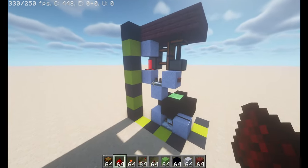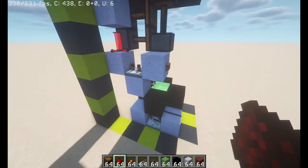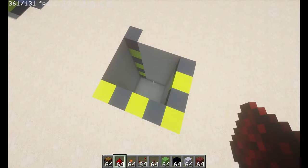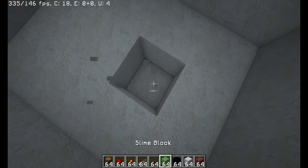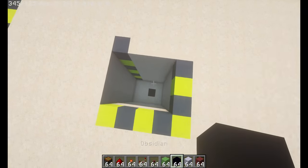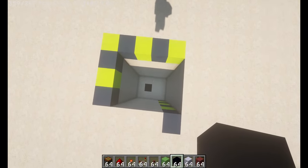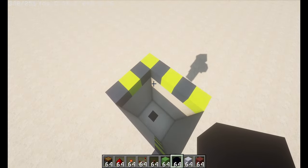Okay, so the first thing that you're going to need to do is dig a 4x3x7 hole in the area that you would like to put this, and we already have that. This block is going to be right where your door pops up, so I'm just going to put a block there, and you can see how everything goes together. You could also mirror the design to put it over here, but now let's get started on how to build this.